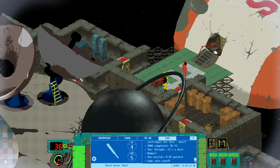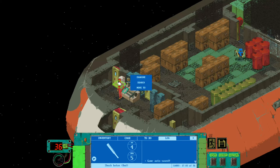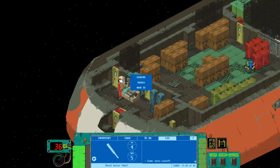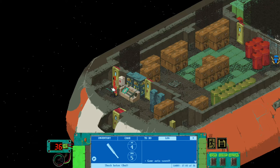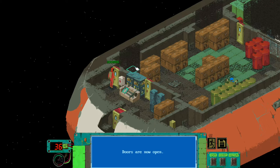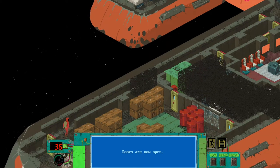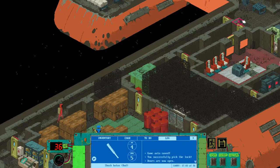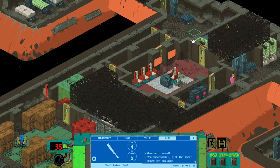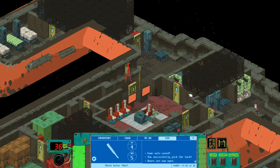Now it's time for part two — stealing the ship. There will be a droid and two humans on board and they will be completely hostile towards you. On this ship you can also find fuel and a cheap unit, then go back to your shuttle and fly away. But we are here for another reason — we need to steal it.